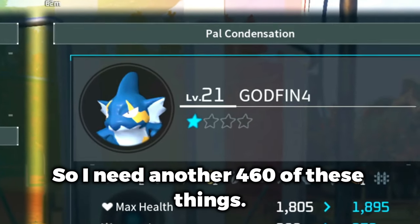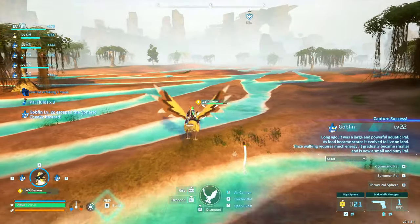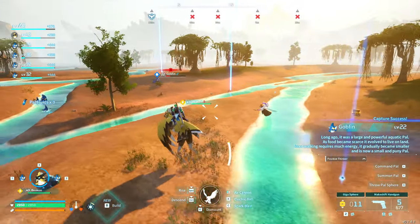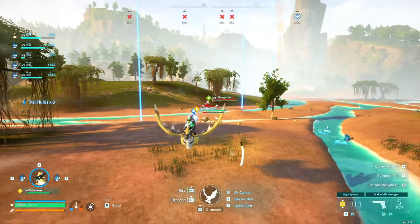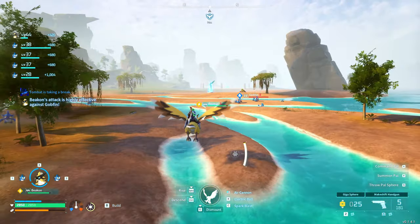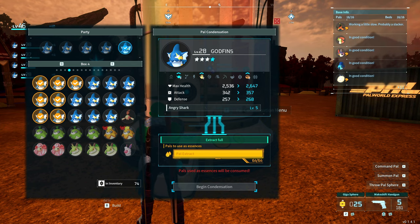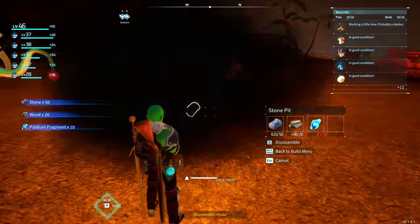So we need 4 plus 16 plus 32 plus 64 — we need 116 Gobfins per slot we're leveling up. We've maxed out one, so I need another 460 of these things. We're almost out of spheres. Oh — I got so many I can't hold them, they're just sitting out here! I didn't notice that. Okay, we gotta go condense. I wonder if they'll stay here. I think we're good — let's go back.